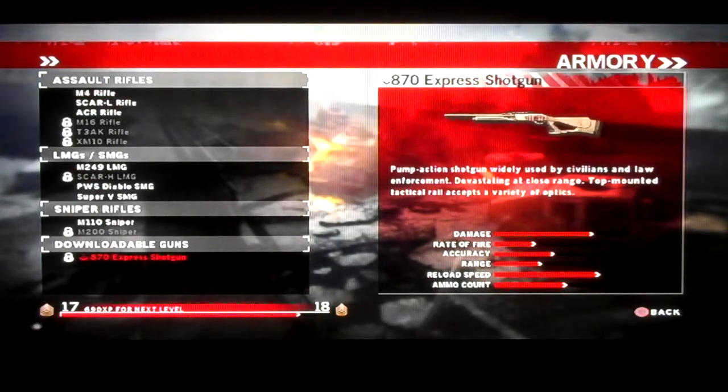Let's start at the bottom with the Express Shotgun. You have to download that for like 99 cents. I've never used it — I think I picked it up a couple times in some matches, but I've never really used it as an actual class, so I can't tell you much about that.